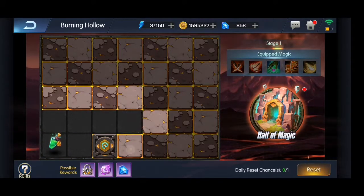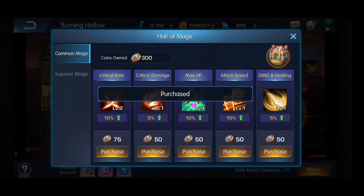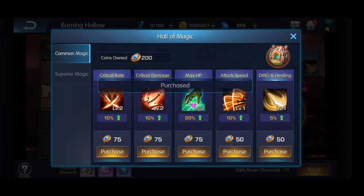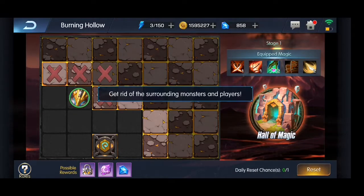You can buy upgrades to your stats with those coins — like more damage, HP, or something like that. This is the Hall of Magic here and I have 350 coins so I can buy critical rate, critical damage, max HP, attack speed, damage, and healing.